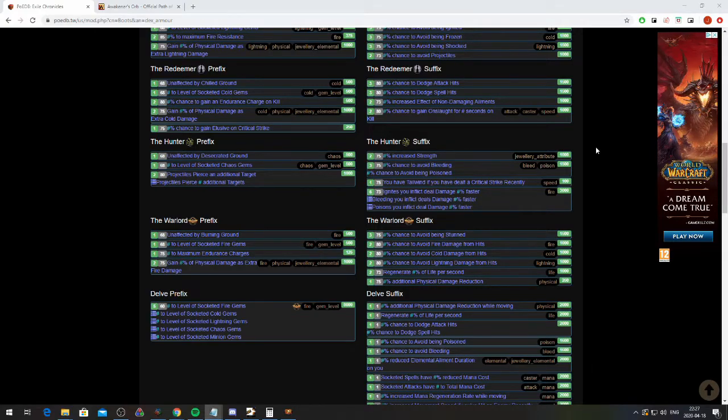For the redeemer boots it took about 400 alterations to hit elusive. For the hunter boots it took about 8,000 alterations to hit tailwind. I then regaled both. I honestly don't know if they have to be rare at this point, but with the awakener's orb they're reforged as a rare — if someone could clarify this, I haven't actually tried combining two blues.